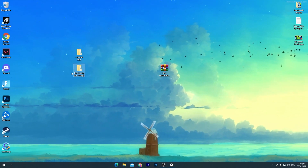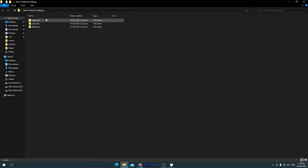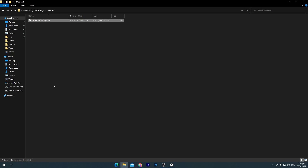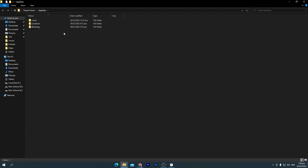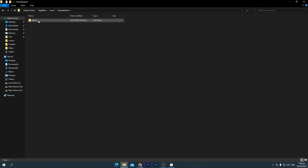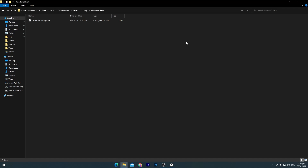Now go to the second folder, which contains the best config file settings specifically for Fortnite. Open this folder and you'll find config files for high-end, low-end, and mid-end PCs. Use the one that matches your PC build — for example, since I have a mid-end PC, I'll use the mid file. Right-click and copy it, then press Windows + R, type '%AppData%', then navigate to: Local > Fortnite > Saved > Config > WindowsClient, and paste the file there, replacing the existing one.